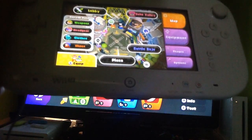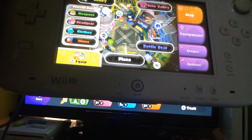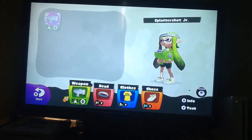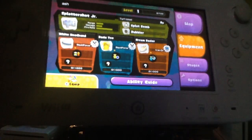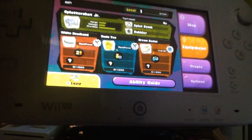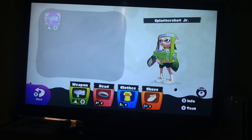On my gamepad, this is the map of the lobby. You've got map, equipment, stages, and options. If I go to equipment, it will show you your gear. There's actually something known as an ability guide.